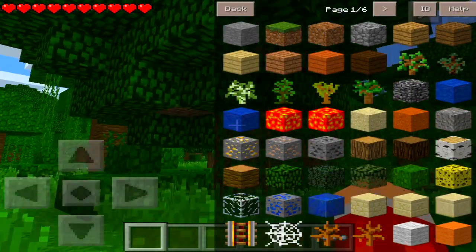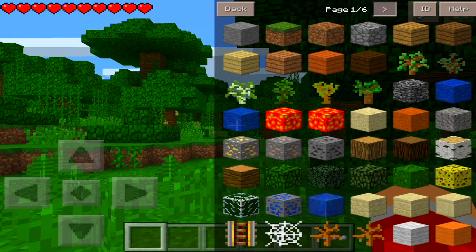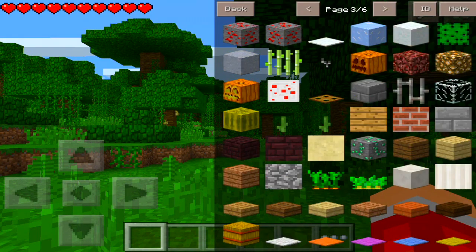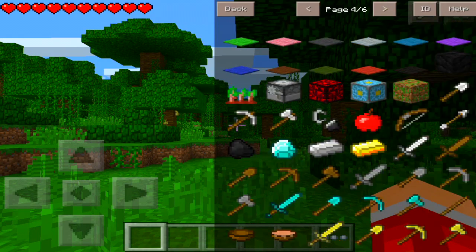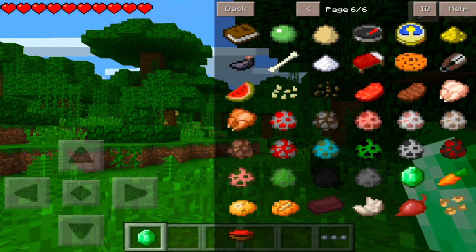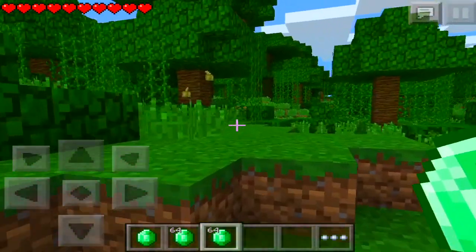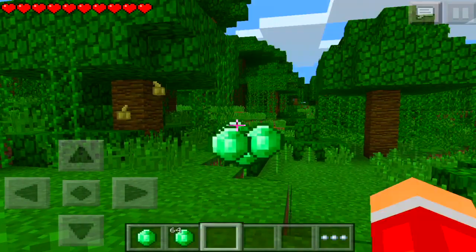It gives you every item in the game. For example, if I want emeralds, I go to the sixth page and there should be an emerald there. If I want a stack of 64, all you gotta do is hold it down and let go — and see, it gives you a full stack. That's really cool.